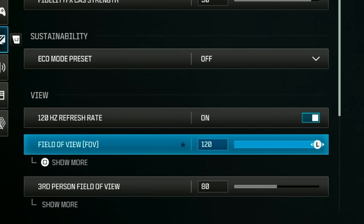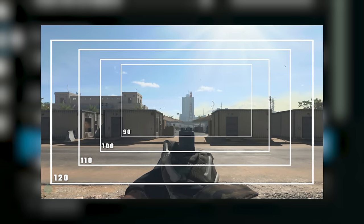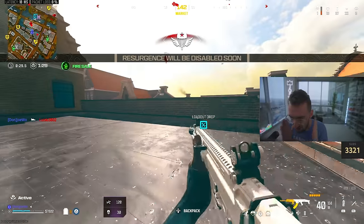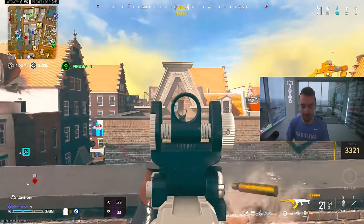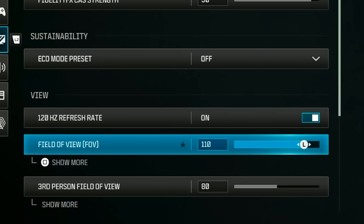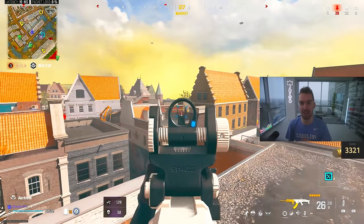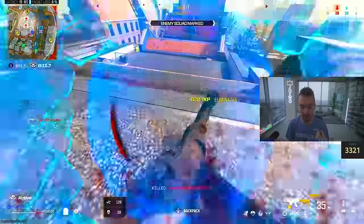FOV is very important. Your FOV is how zoomed in your camera is in game. I play on 120 FOV and sit very close to my monitor. If you can't see your enemies clearly, I'd say 110, 105, or 100 would be better for you, because 120 is very zoomed out and makes enemies look a lot smaller. This does not affect your aim assist — it only affects how big targets appear on your screen.